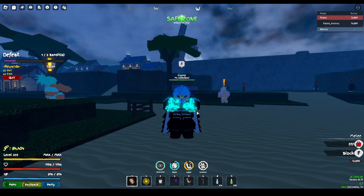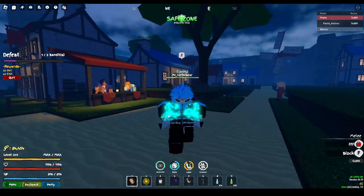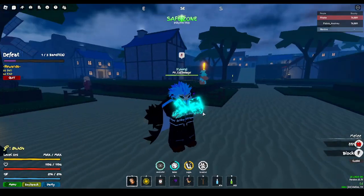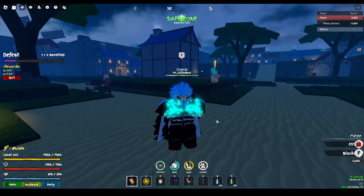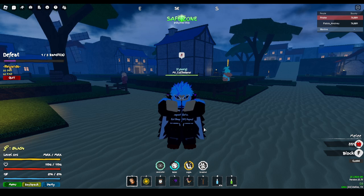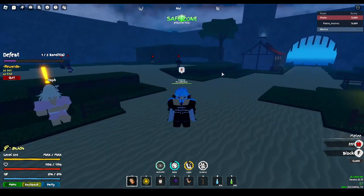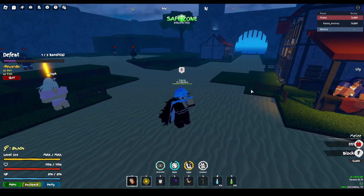There are a few ways to spin for Haki color — either with Robux or using points from Impel Down. That'll probably be covered in another video. Buso Haki V1 costs 25,000 Beli and requires defeating 50 Yetis. For Observation Haki V1, you need to perfect block 100 times — there's a guy in a little hut next to the Thunder God on the right side in Skypea. I'm not sure if they nerfed it, but it's probably still 100 perfect blocks.